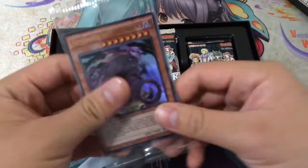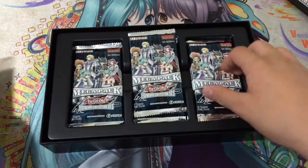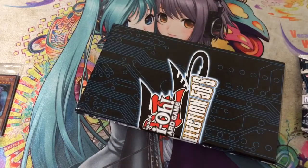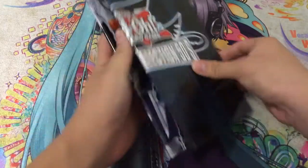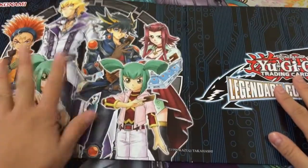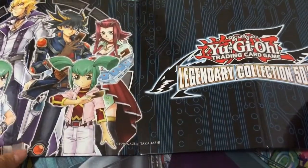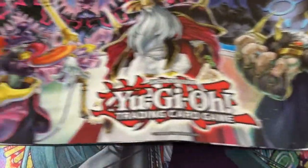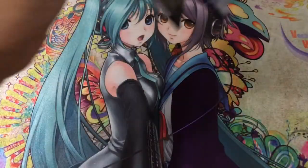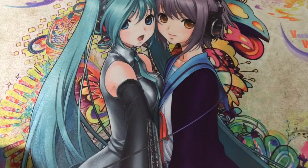So inside we have our Promo Pack. Let's go ahead and get everything out first. Our game board is right here, so let's take a look at it. On this side we have the 5D's crew right here, and it says Legendary Collection 5D's. Looks pretty awesome. And on the other side, we have the three Nordic Gods and I believe two of the Earthbound Immortals. Pretty awesome that they include that as a little bonus.